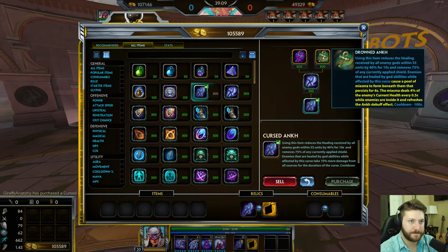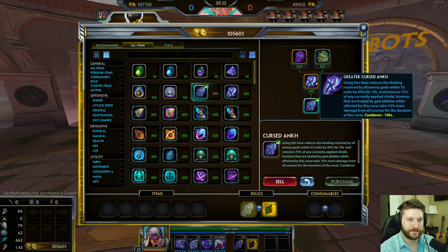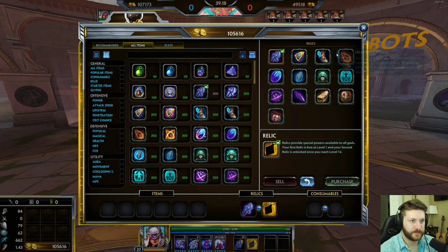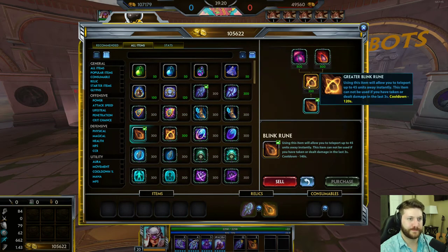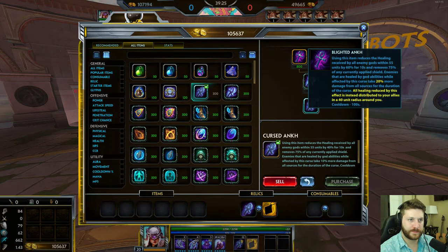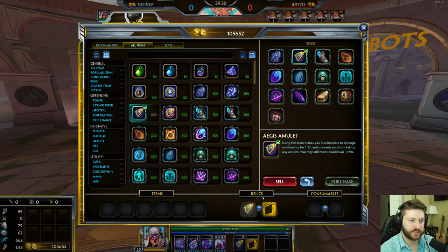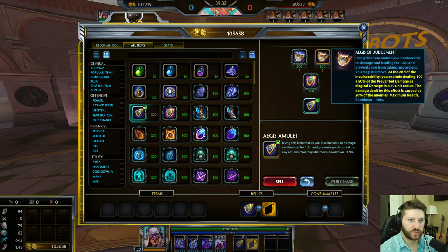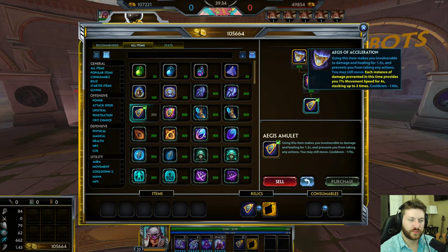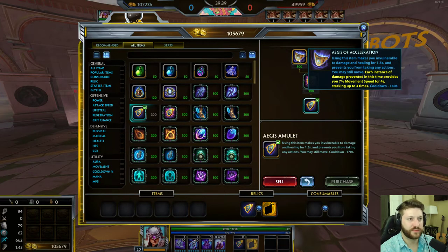Every single relic has two max-level upgrades and one intermediate upgrade. The intermediate upgrade is just cooldown reduction — if you have 300 gold lying around, buy it to get a lower cooldown on your item. For Aegis upgrades: Aegis of Judgment and Aegis of Acceleration. Both have an effect triggered when you take damage. Aegis of Acceleration — take damage, you go faster, up to 21% movement speed. This is the general upgrade for mages and hunters; it lets you run away from people. Every time you take an instance of damage, you accelerate.